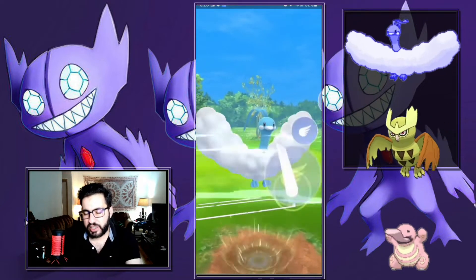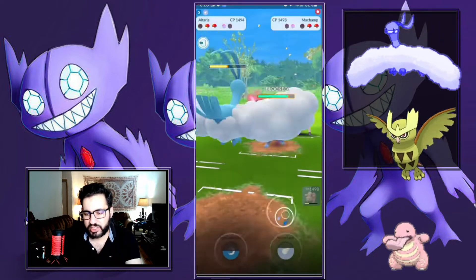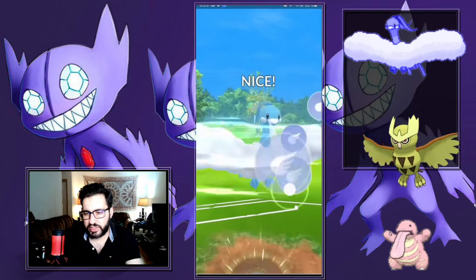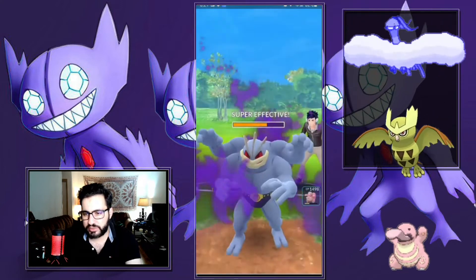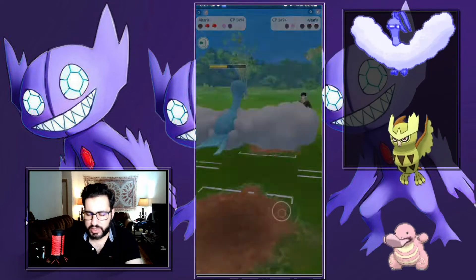They bring in their last Pokemon which is a Fighter — Shadow Machamp. Even better. I have so much energy, I have a third Pokemon in the back. I don't even need to hit Excellent, I just need to hit this. They didn't shield here because they realized they can't win this game.